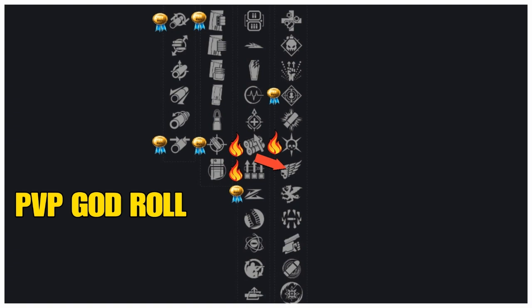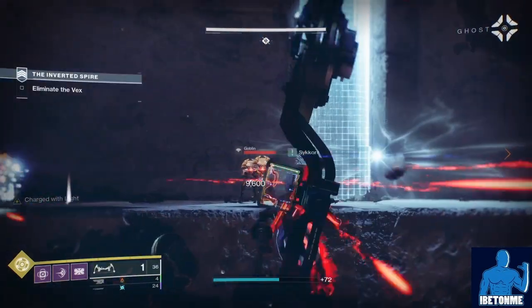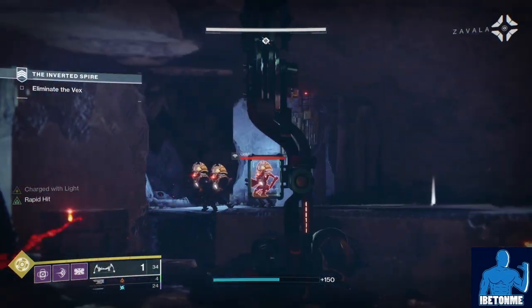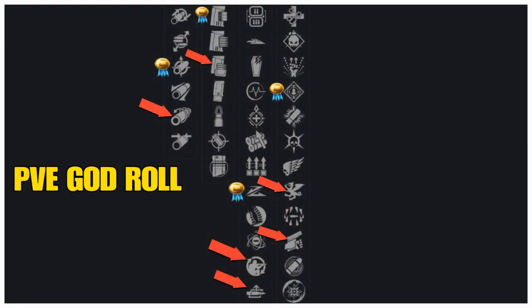In column four, it's a toss-up. Rampage is the best in my opinion — kills with this weapon temporarily grant increased damage, stacking up to three times. You also have Killing Wind, which is good — final blows grant increased mobility, range, and handling for a short duration. Column four has so many god roll traits; it really just depends on your preference. Now for PvE, in column one: Small Bore adds plus 7 to range and plus 7 to stability.